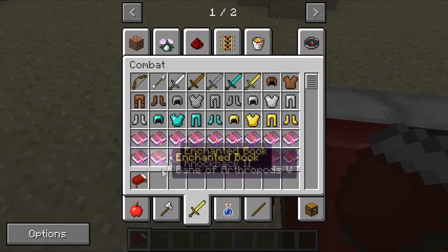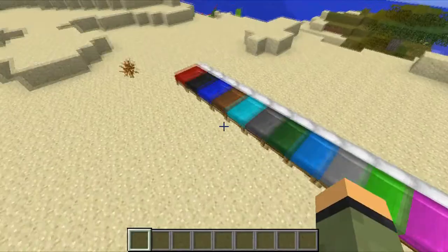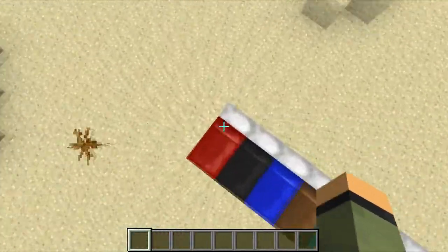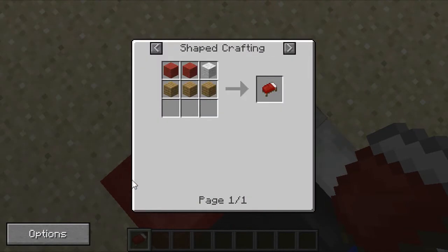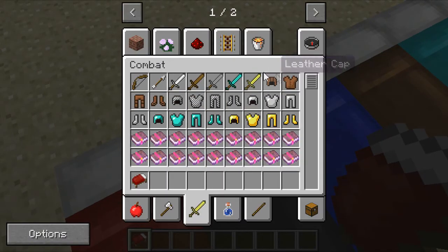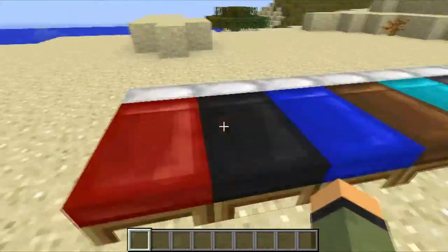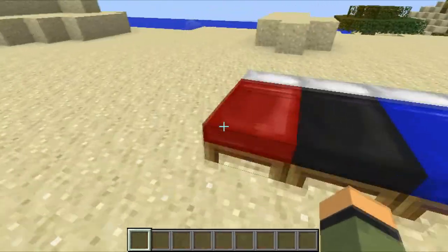If you use the mod, you won't have the normal bed anymore — you're gonna have the colored wool beds. The crafting recipe is a bit different because it actually requires you to have the color of wool and a white one obviously for the pillow. As you can see, this is the red bed, or the default bed depending on what you want to classify it as.